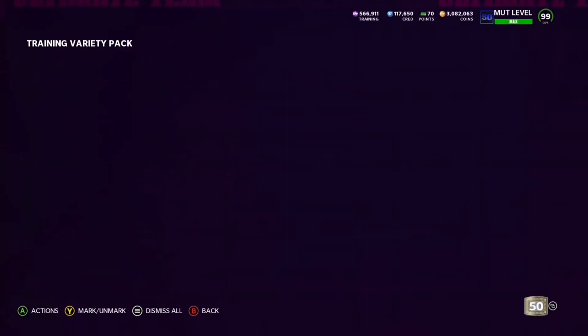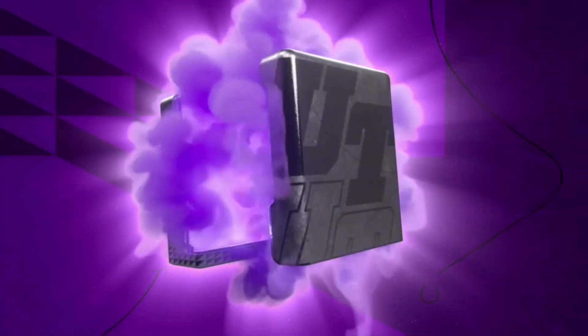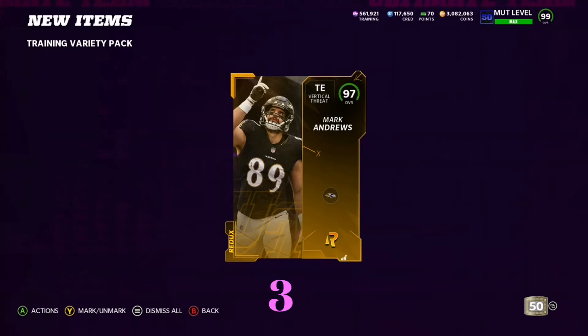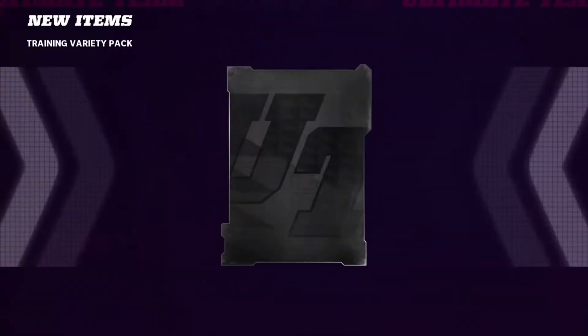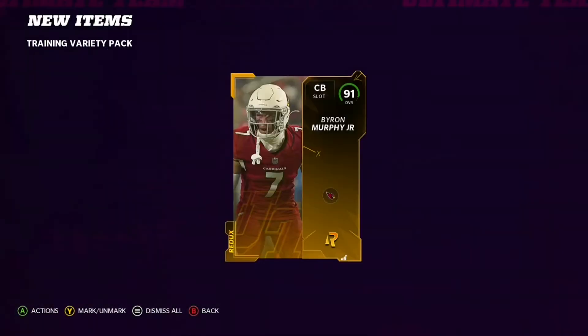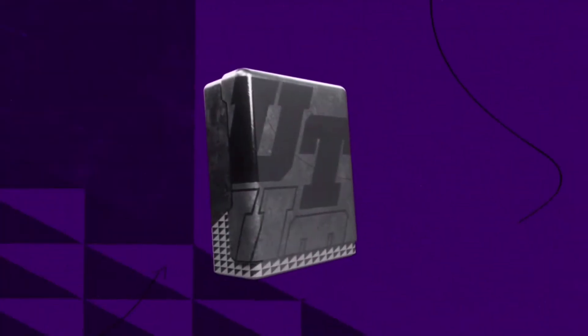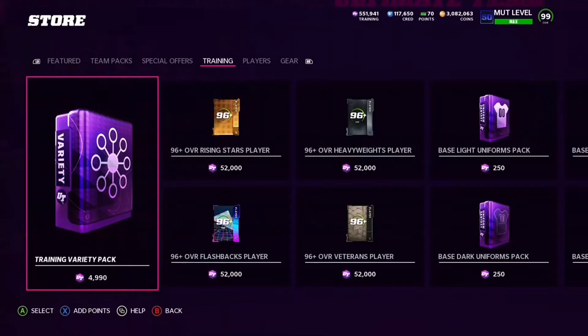I'm not gonna sugarcoat it — I was hoping we'd pull a lot more than two. We only pulled two 95 pluses which is crazy bad. That means we spent 500k and got two 95 pluses — embarrassing. We get a 97 Mark Andrew, our third redux — not gonna complain, but I wish we pulled at least one 95 plus every 100k. As long as we get 10 plus at the end I won't be complaining.